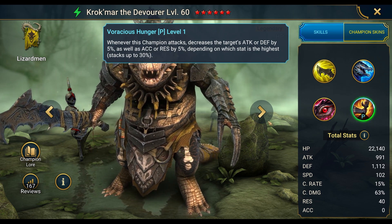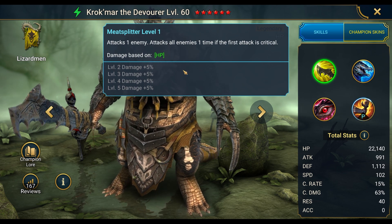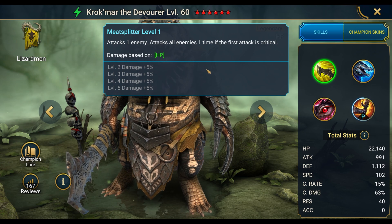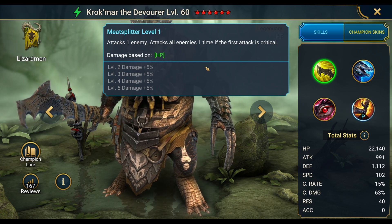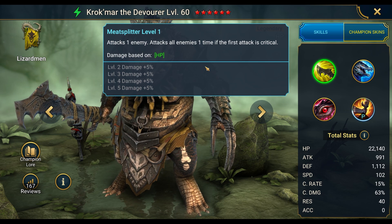His A1, Meat Splitter, attacks one enemy, then attacks all enemies one time if the first attack is critical. This stood out because you get two attacks: one attack versus one person, then an AOE attack against everybody else, plus a second attack against that same first person you attacked. Pretty nice.